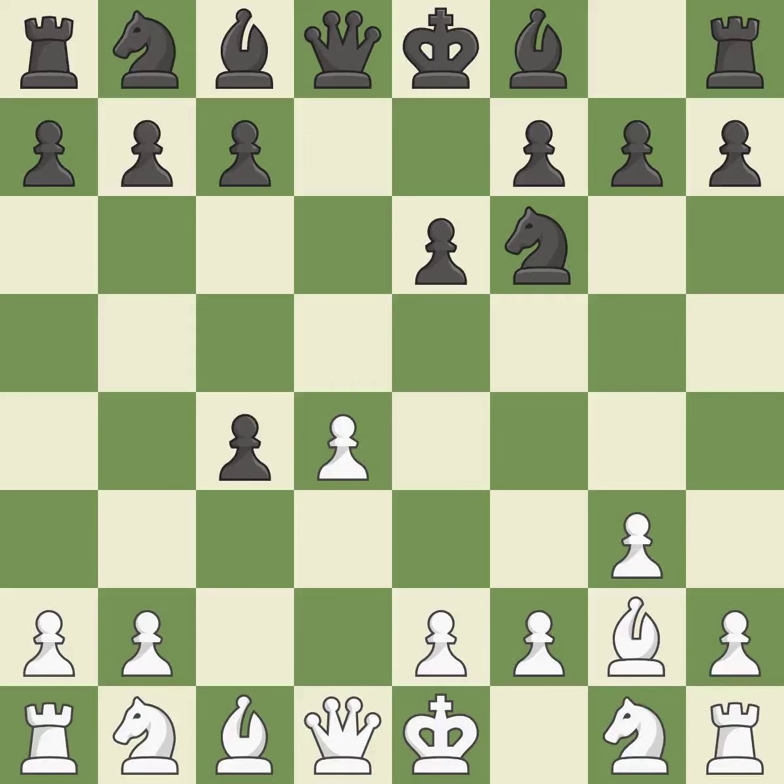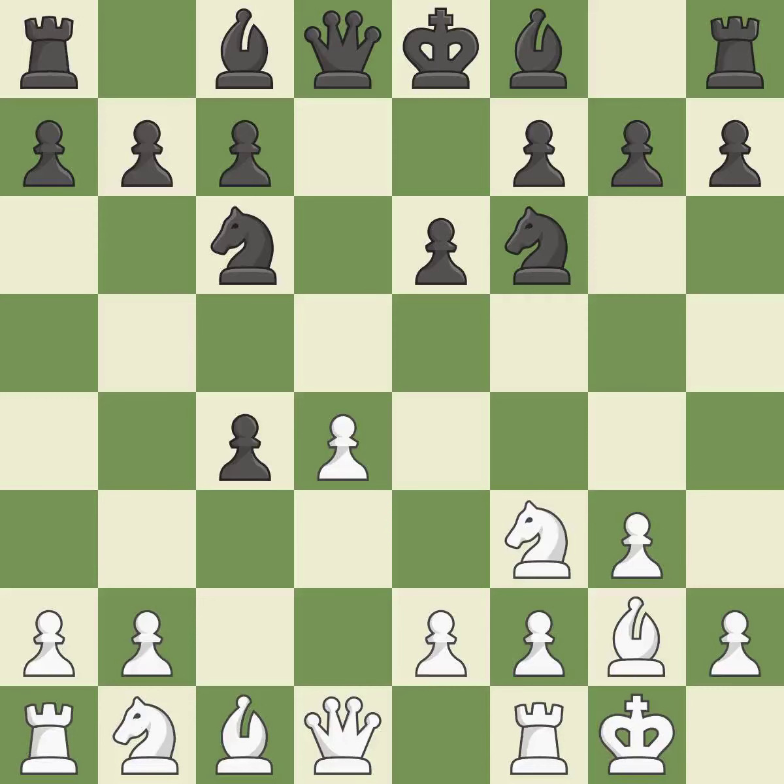DXC4 captures the gambit pawn and opens up the center. NF3 develops the knight toward the center, supports the D4 pawn, and prepares castling. The D4 pawn is attacked as the knight advances toward the center on move NC6. Castling gets the king to a safer square out of the center of the board, while also developing a rook. Castling kingside tends to be safer because the king is further from the center.